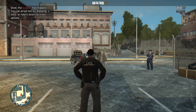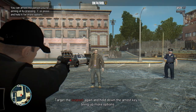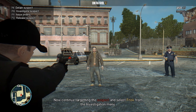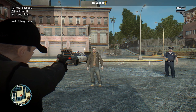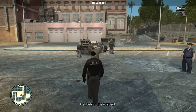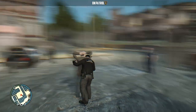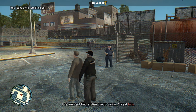You can arrest them by pressing E once, or hold it down for more options. Hold down the arrest key. Now continue targeting the suspect and select Frisk from the investigation menu. We're going to investigate and frisk. 'Place your hands on top of your head so I can frisk you.' Wow, that's pretty awesome. Stolen credit cards found!